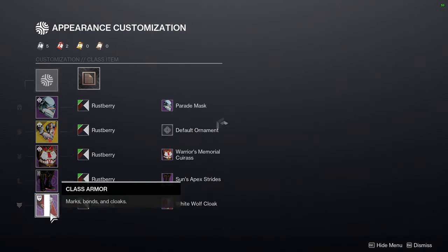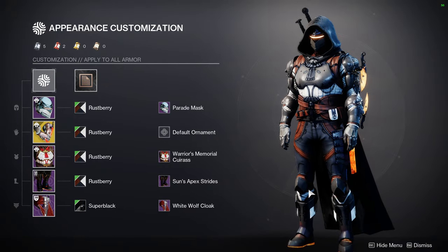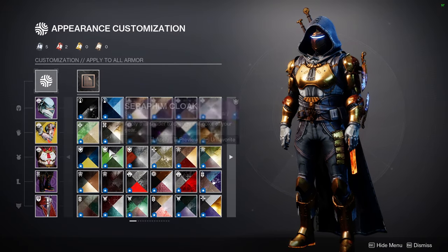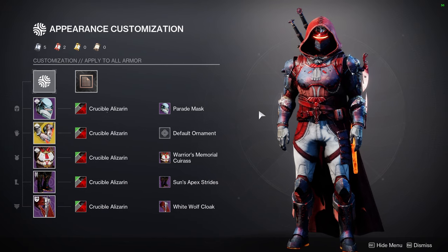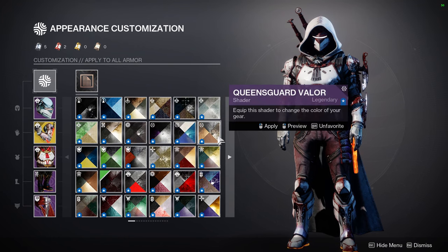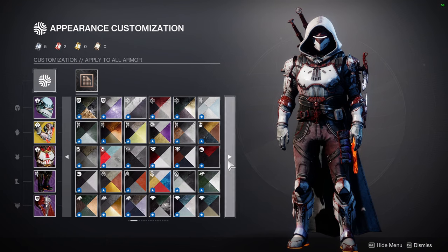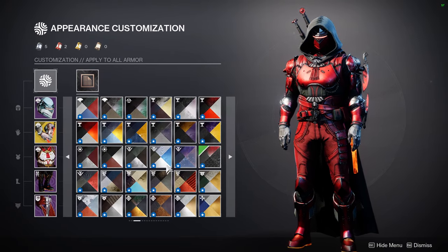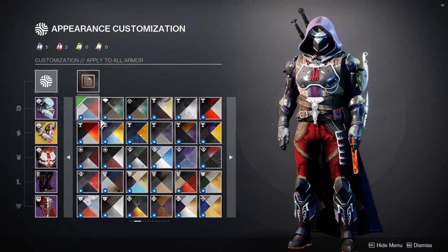You could also switch to a black shader, which looks pretty cool. There are a lot of shaders to go for — Crony gives a blue, Crucible Alizarin is pretty good but it flickers, and Scarlet Semblance is a red. You just have to be aware of what shader has the gold or red-orange glow, which is quite a few. Let me know what you guys think about this set.